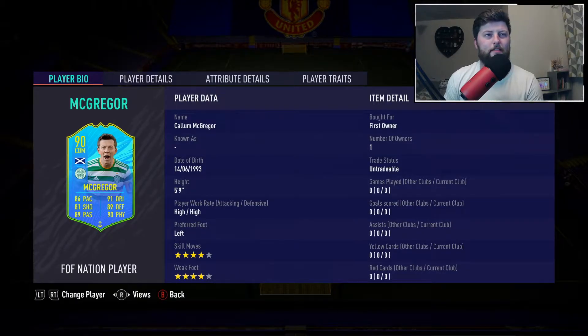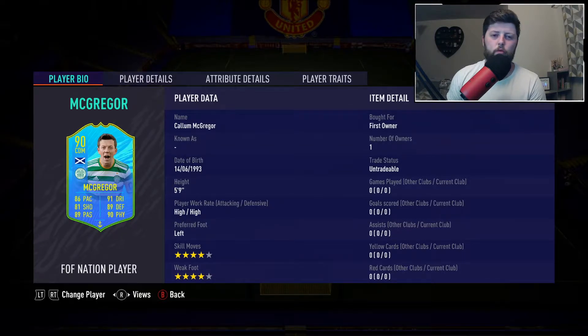Today we are looking at the third and final Scottish player, the cheapest one out of the trio. It is McGregor — obviously McGregor, Fraser, and Tierney are all in one SBC, very much like the Sweden one. He is a four-star four-star, 90-rated, left-footed.